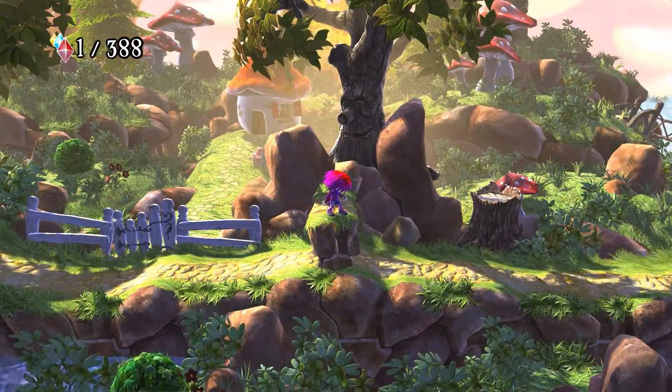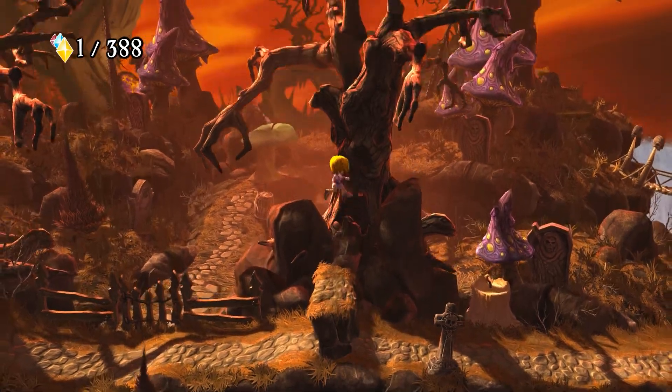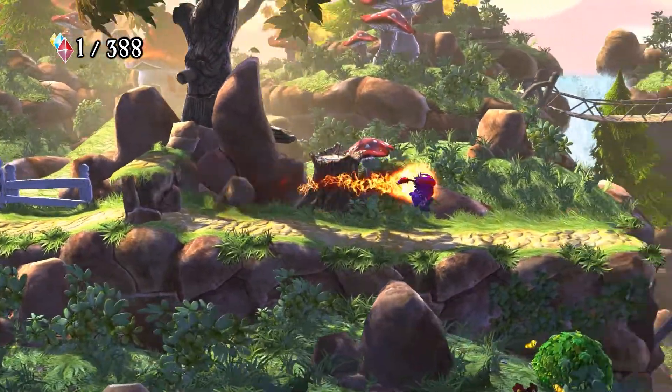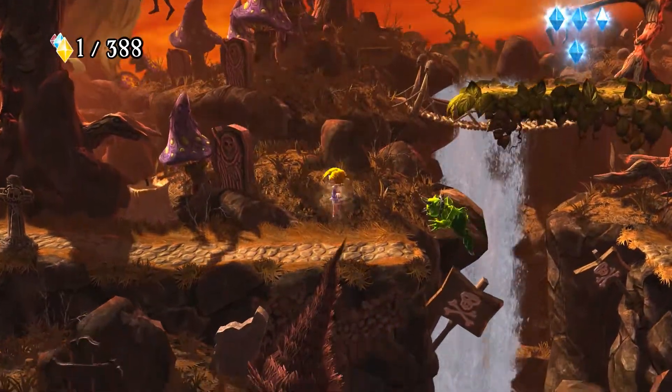Then you have a couple of others: W spins you, which you can only do in the cute persona, and D gives you a dash, which you can do in the punk persona. Using an ability will automatically switch you to the correct persona.